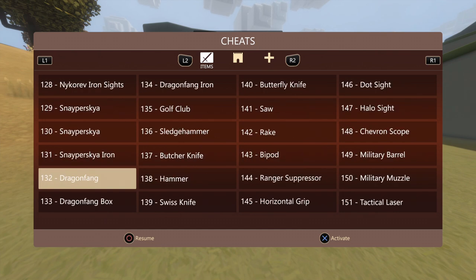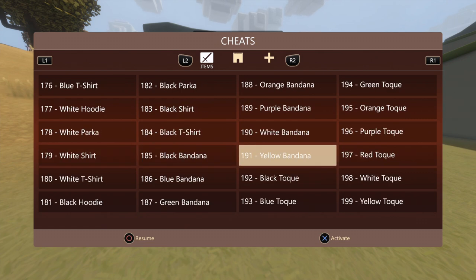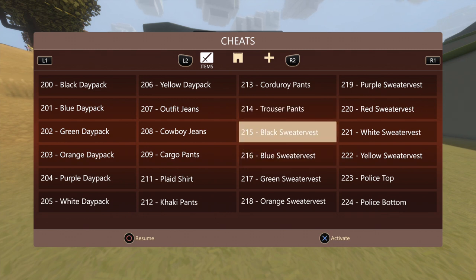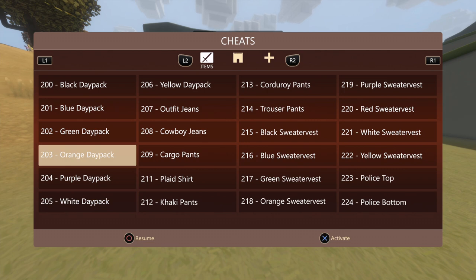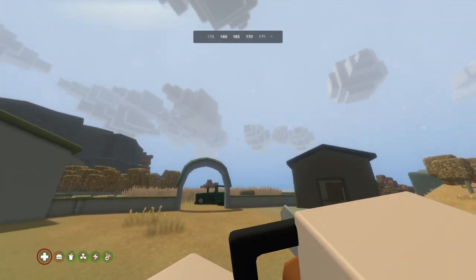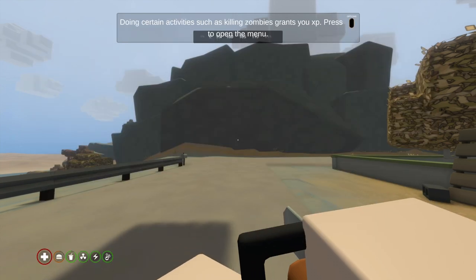It's all sorted by its ID number, which means some items will be miles away from where they might be alphabetically or by what they do. Generally though, you will find a lot of things like sweatshirts grouped together, backpacks too. Just click on one and you can see I've now got a backpack.